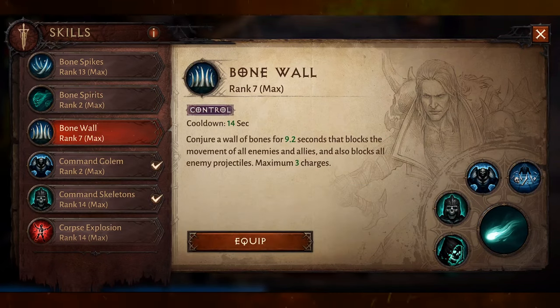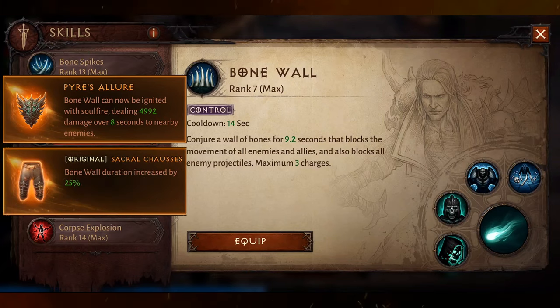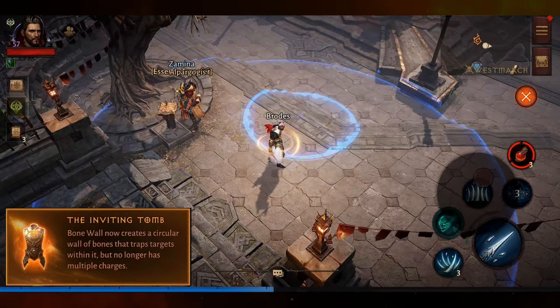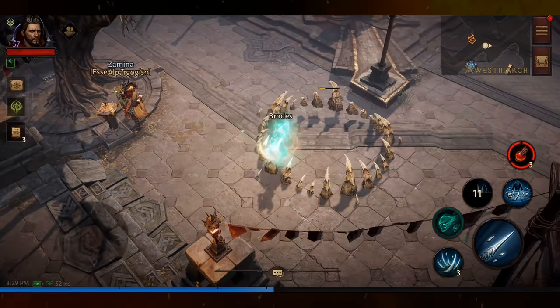Bone Wall has some really cool-looking augments — five in total. Ayah's Allure allows the Bone Walls to be ignited, causing damage over time to nearby enemies. Sacral Chouse increases the duration of the skill. Inviting Tomb creates a circular prison of bone around yourself or an enemy.